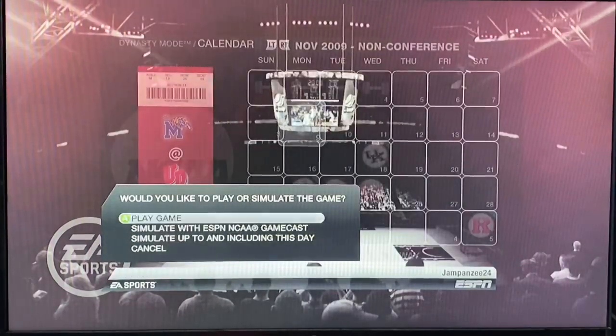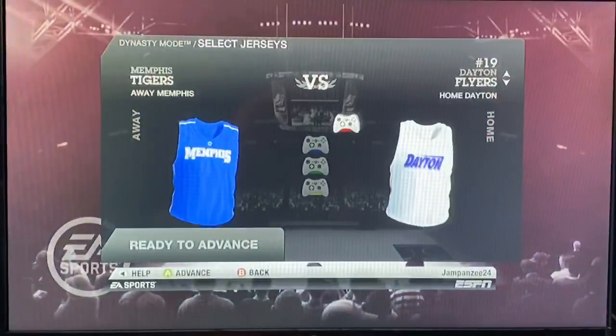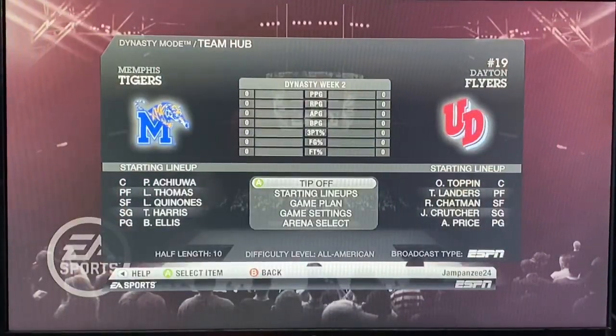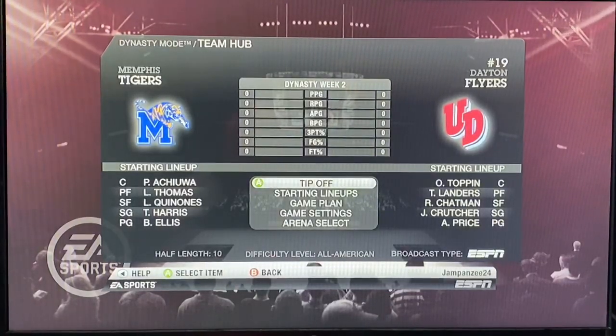Without further ado, let's go ahead and start this game. I'm really excited to tip it off. Looking at the different rosters, Memphis has Precious Achiuwa, Luis Thomas, and Lester Quinones. For Dayton, I'm at point guard, Jalen Crutcher at shooting guard, and Obi Toppin at center. All-American is the hardest difficulty — we'll be doing 10-minute halves, and I'll be posting the highlights.